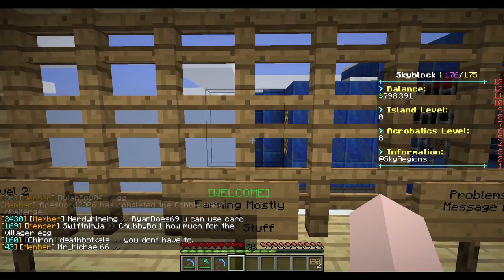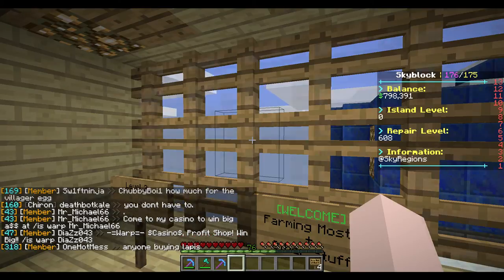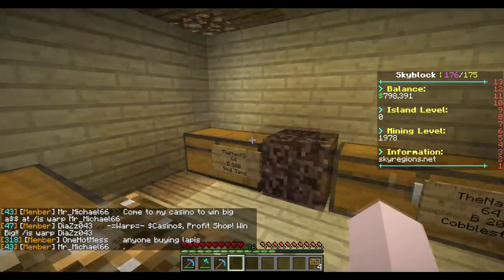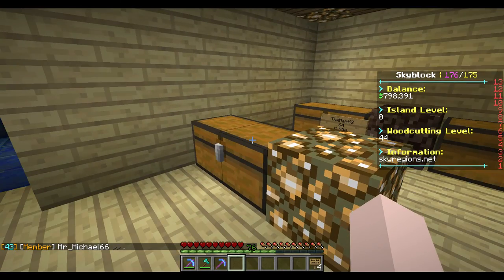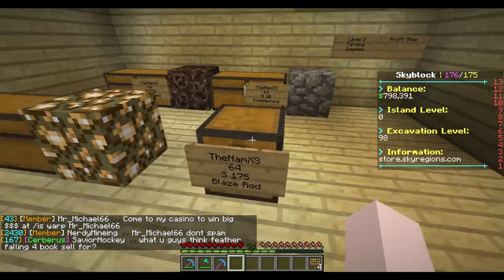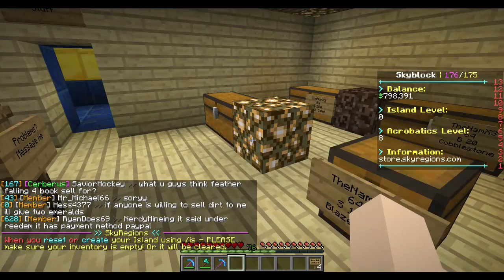To start off, if you warp to my island you'll arrive here at my shop. It's blocked off from the rest of the island, so I'll leave here in a bit and show you what you can't see if you come here to buy or sell anything. In this room I sell soul sand and cobblestone. I used to sell glowstone, but even at $100 each I've sold out. I also buy blaze rods, so if you want to sell some blaze rods to me for a higher price than the shop, you can do that.